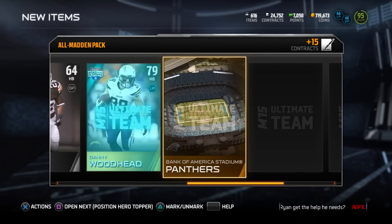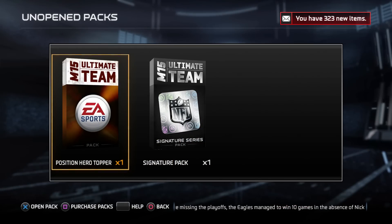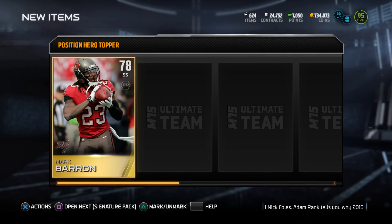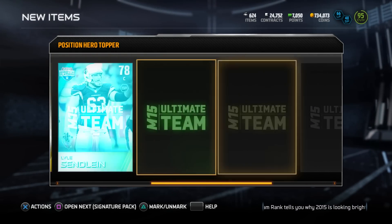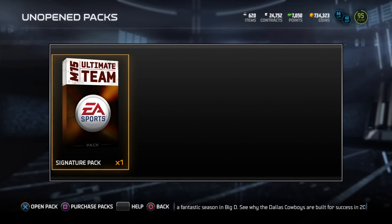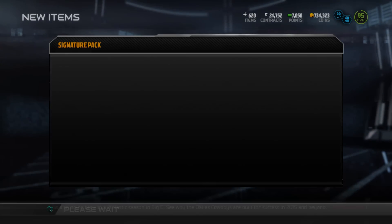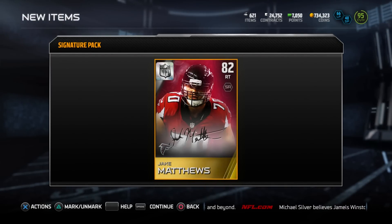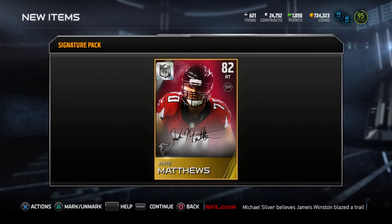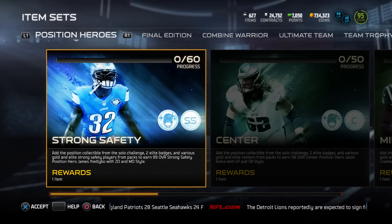Another All Madden pack gives us Latavius Murray and two other gold cards - nothing special. Down to the positional hero topper, which gives cards for the positional hero set of the week - this came with the All Madden bundle. I also had a signature pack: you can get a gold player or an elite, and my luck I got a gold player - Jake Matthews - not what I wanted, so we move on.